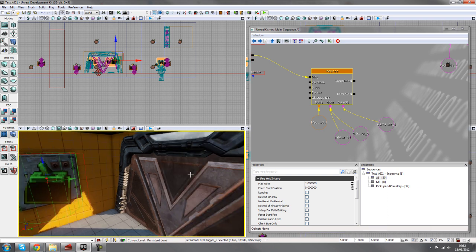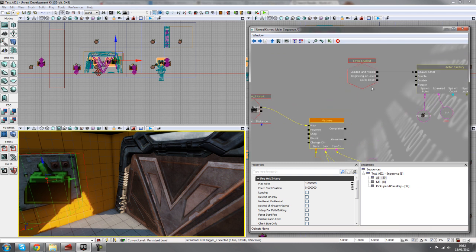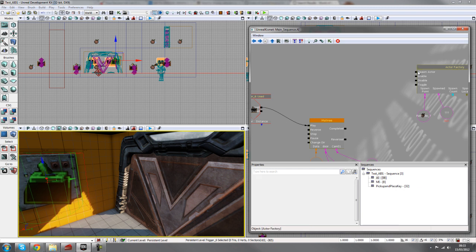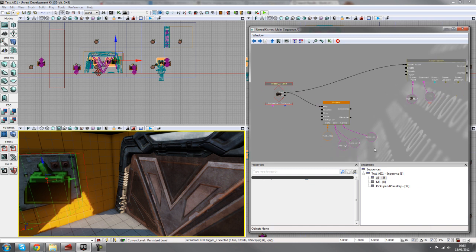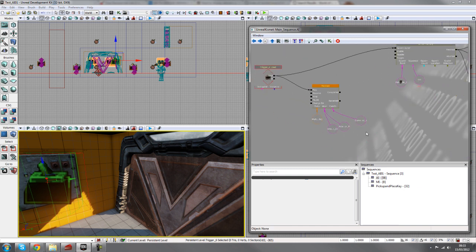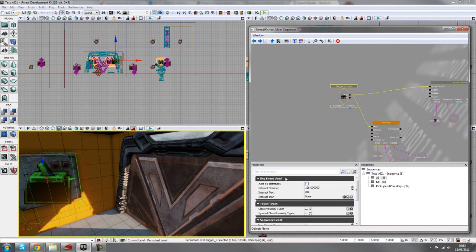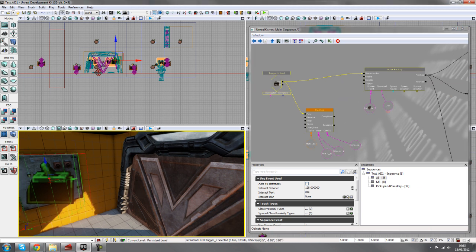I've got a used trigger so when this trigger gets used, the door drops and the bot comes through the door. We'll also get the bot to spawn when the trigger is pressed rather than from level loaded, so we'll just hook that up. This allows the player to see the bot come into the scene and then start firing at the player. Also remember to uncheck 'aim to interact' if you have those already selected.